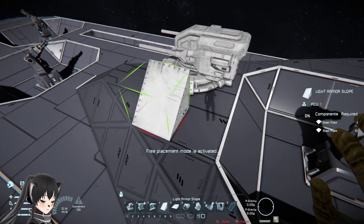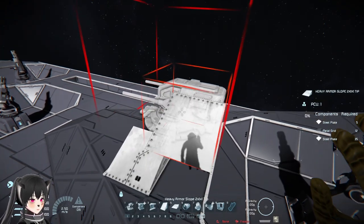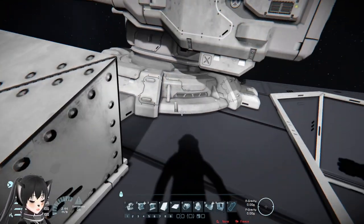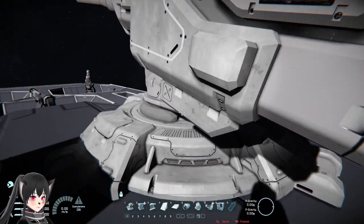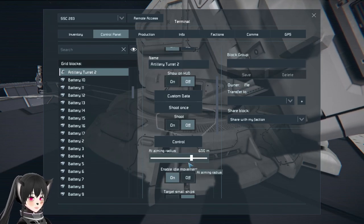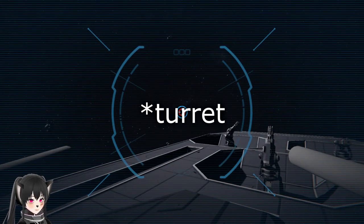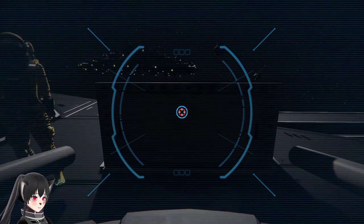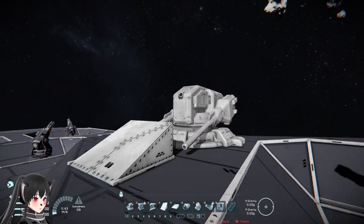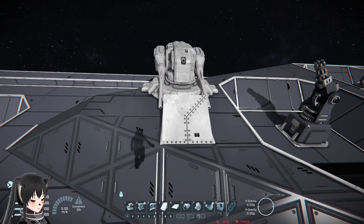Another similar design trend is putting low armor beside the turrets. People think this is fine because it's pretty low, so the turret probably won't be blocked — but even with the artillery turret, which has a very low firing angle compared to the gatling turrets, you can see that it's still blocking the turret. So it's never a good thing to do this kind of side protection for your turrets.